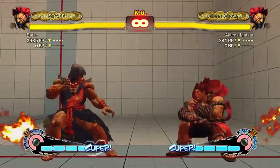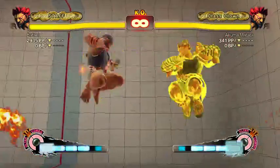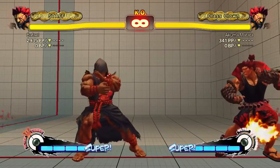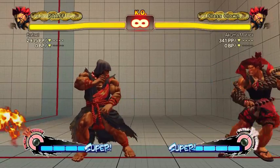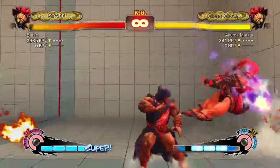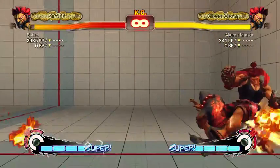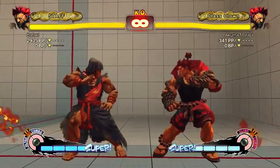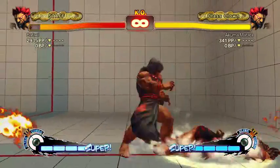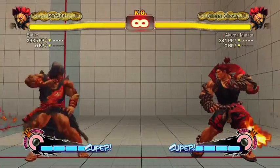From demon flip you can do EX fireball — that stops you mid-air, which is really good. A lot of people will try to air-to-air or anti-air you on a demon flip. If they try to uppercut it, you can just stuff their uppercut with an EX fireball. That costs a bar, but it catches people trying to punish you. People might not anti-air you at all because they're afraid of the EX fireball, so it's good to keep that option in mind.